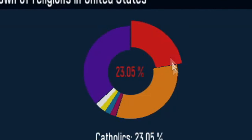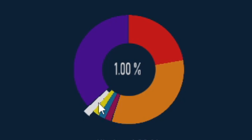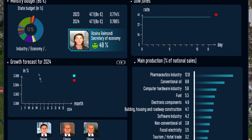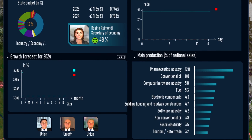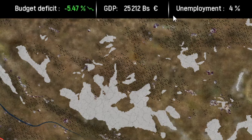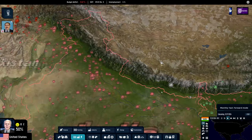Here we have the different religions in the USA - Muslims, Jews, Buddhists and Hindus. Most of the options here haven't really been changed, still mostly the same finances and the different unions. You can also see our budget deficit here, our GDP, and our unemployment. The game still isn't running very fast, and I actually had to change the resolution at the start of the game.